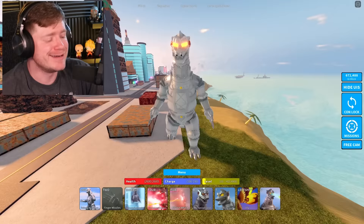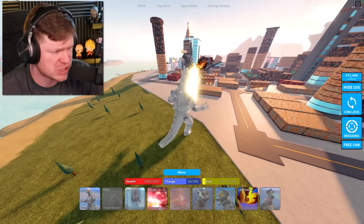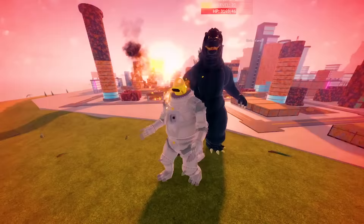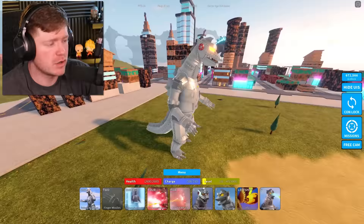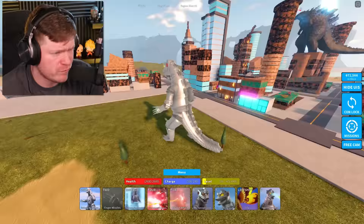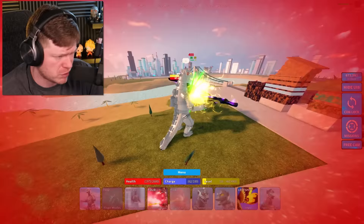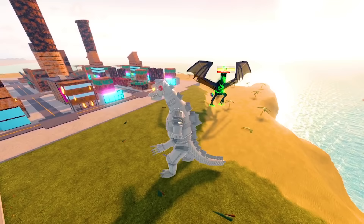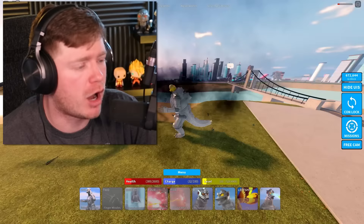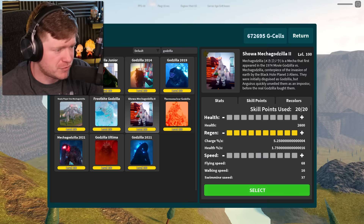Showa MechaGodzilla — not expecting much honestly. His stomach beam, the number four move, does about 400 damage three times — that's around 1200 total. The All-Out Attack move, however, causes you to literally explode yourself, dealing around 700-something but killing yourself in the process. Showa MechaG's all-out attack might be the worst breath move overall since it destroys you.